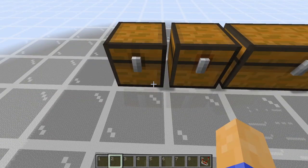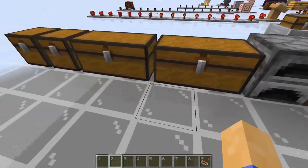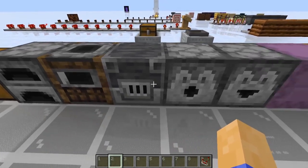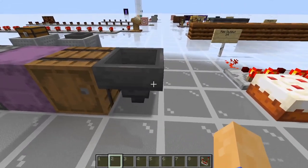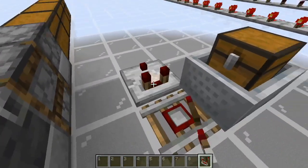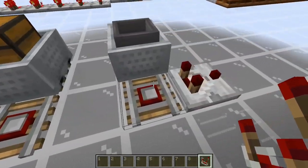Going more in-depth with the comparator's ability to read a block state, it can read the contents of any container: chest, trap chest, all of the furnace variants — the furnace, the smoker, and the blast furnace — the dispenser, the dropper, shulker boxes, barrels, and hoppers. You can also use a comparator to read how full a minecart container is, as long as it's on a detector rail.